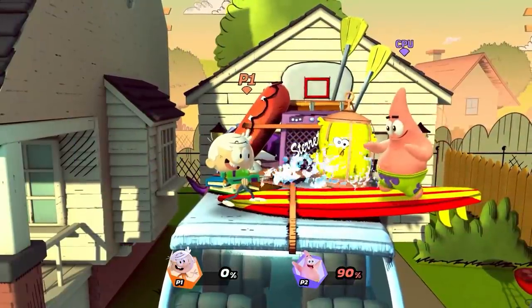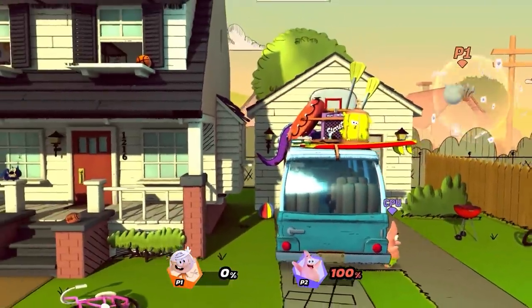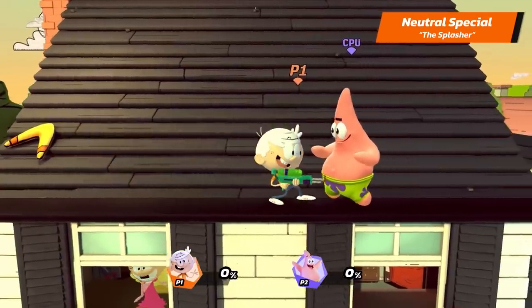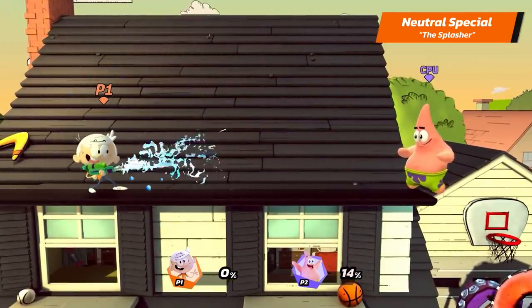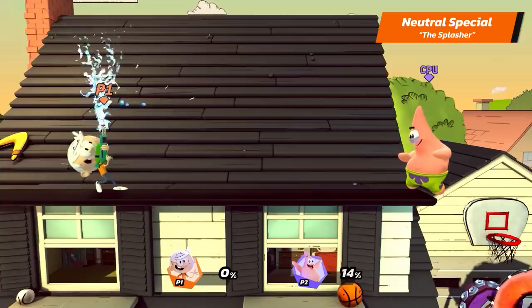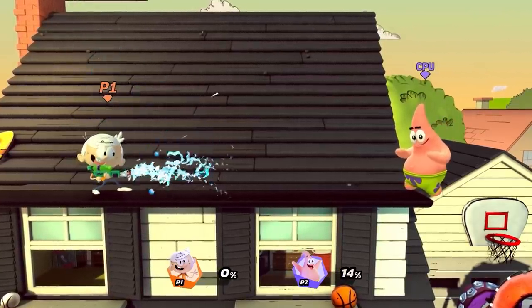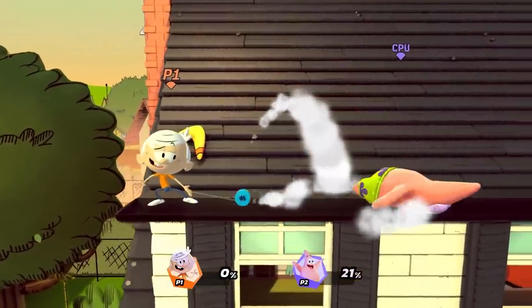Now we'll see Lincoln take his hobbies to the next level with his Special Attacks. Lincoln's Neutral Special is The Splasher — he fires a stream of water from his Water Gun, dealing damage and stunning his opponent for a bit. You can aim the stream up and down. Try using it in the air while moving to cover more space and combo it into other attacks.